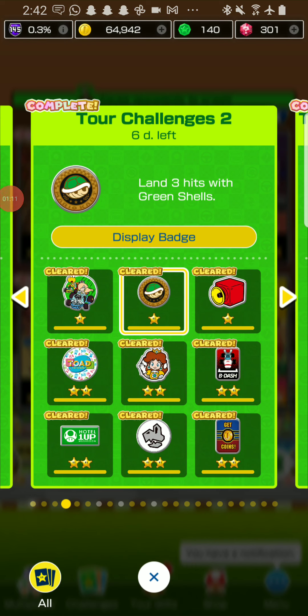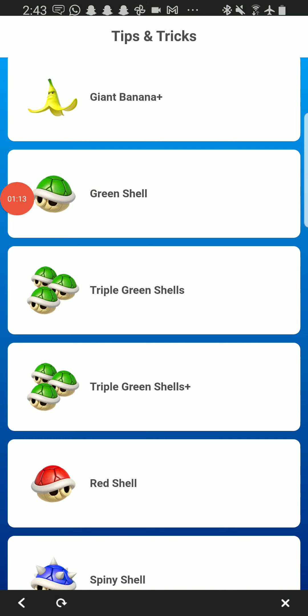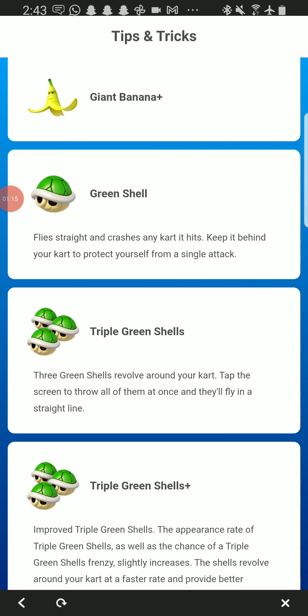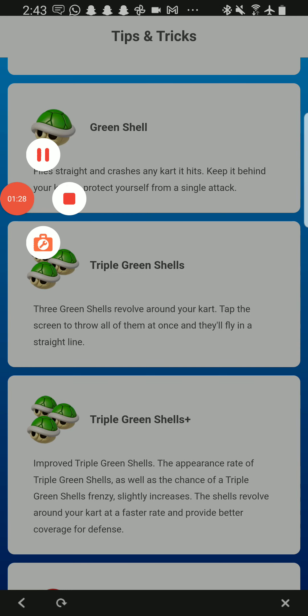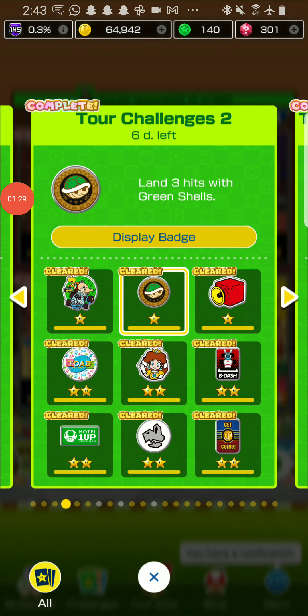The next challenge is landing three hits with green shells. You can use green shells, super green shells, or super green shells plus. I recommend you use the green shell because you can just go forward and backwards — before it goes forward it might not hit anyone. Just do that three times and you don't even have to do it in a single race, which is very easy.